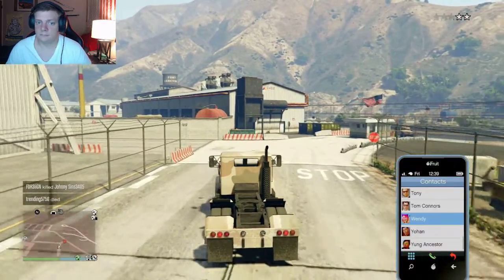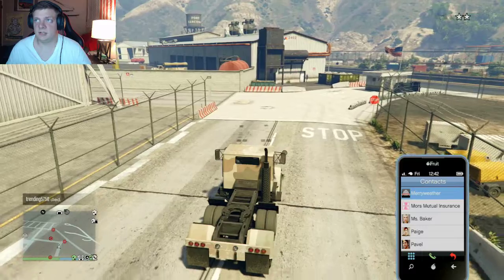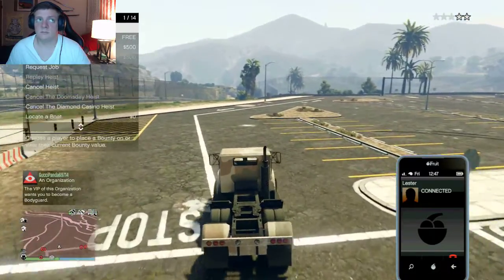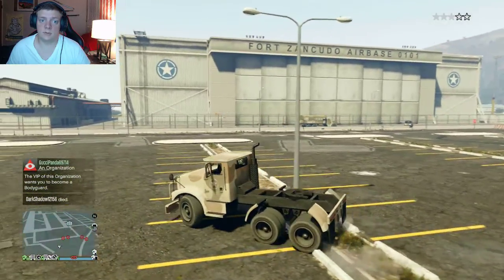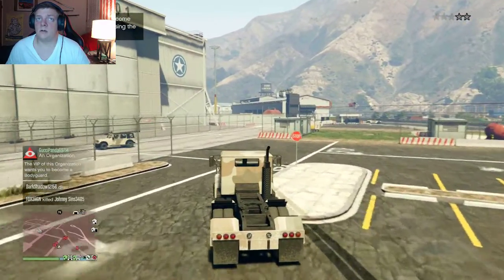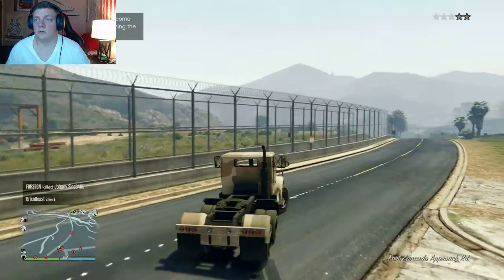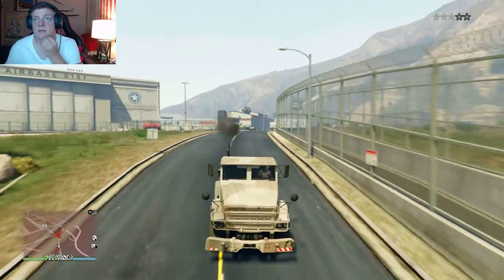Okay, you all saw that — that Jeep literally just ran right into the fence and flipped over onto its side. The wanted level's frozen because I completed all these things, they're high. But apparently you can't call the cops off you if you're in the military base driving a stolen vehicle, so I'm just gonna try and get out of here as best I can driving the stolen army truck — and that's a tank behind me.